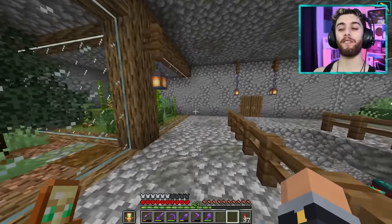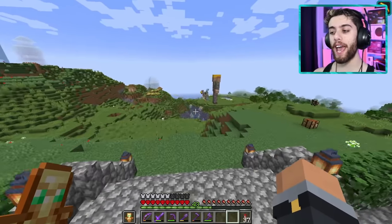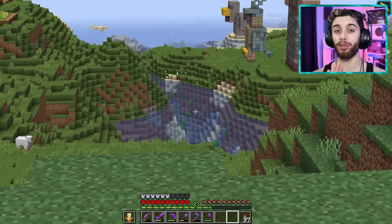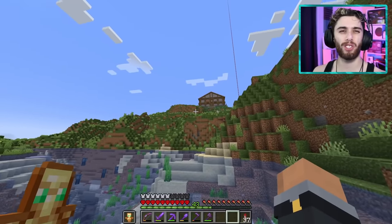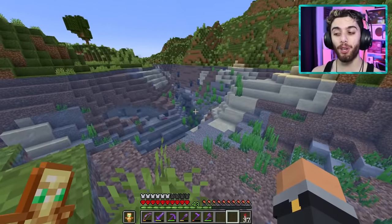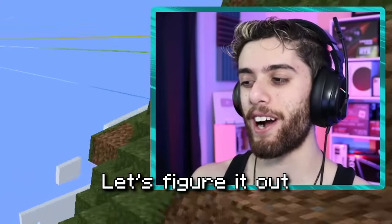Ladies and gentlemen, we have saved the best for last. For my last biome we're going to make an ocean biome, but without the water. When you put water between glass it always looks really weird, so I'm going to try and do this without any water. It could look sick, it could look awful — let's figure it out.